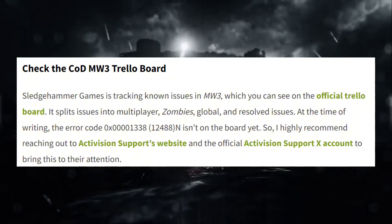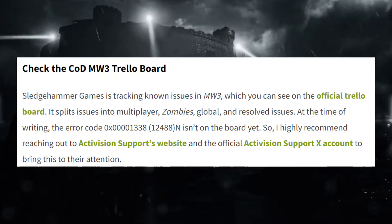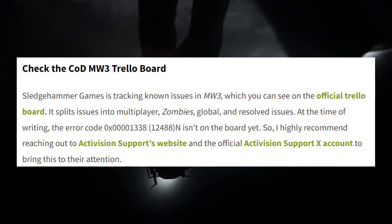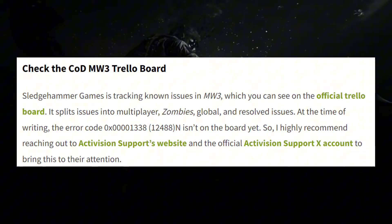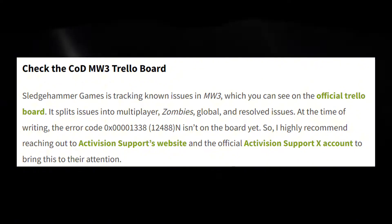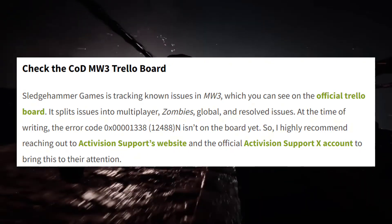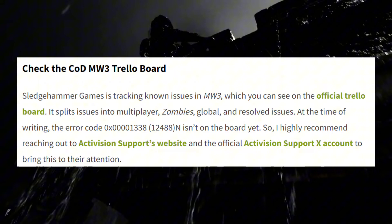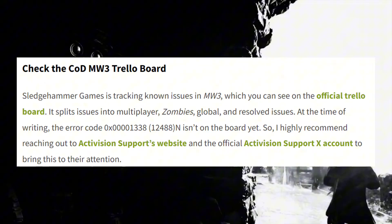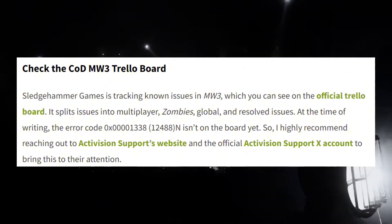Next is to check the COD MW3 Trello board. Sledgehammer Games is tracking known issues in MW3, which you can see on the official Trello board. It splits issues into multiplayer, zombies, global, and resolved issues. At the time of writing, error code 0x0000123812488 isn't on the board yet, so I highly recommend reaching out to Activision Support's website and the official Activision Support X account to bring this to their attention.